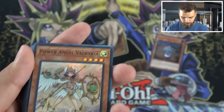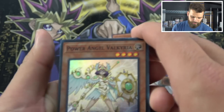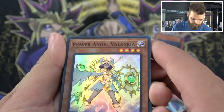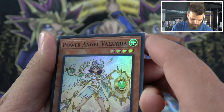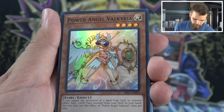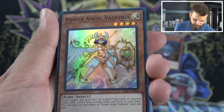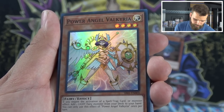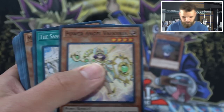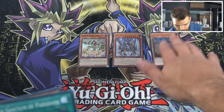Next we have Power Angel Valkyria — she looks like she's ready to go. If you negate the activation of a spell/trap or monster effect, add a light fairy monster from your deck to your hand. You can only use the effect of Power Angel Valkyria once per turn. Seems pretty good — I think you could probably play it in a meta deck.